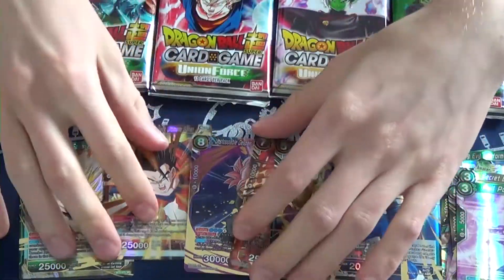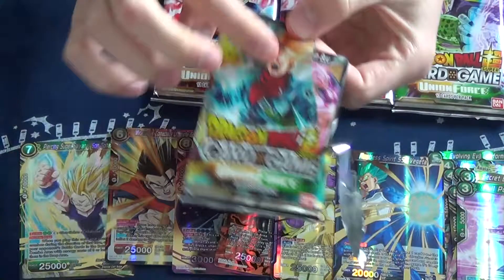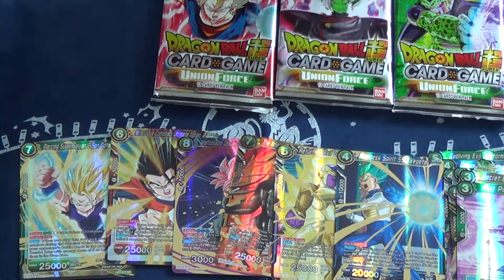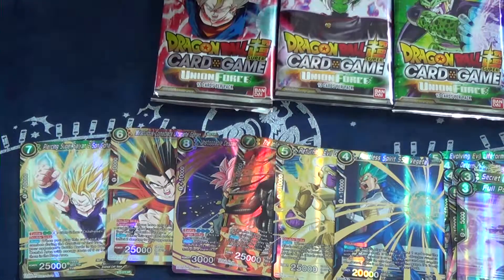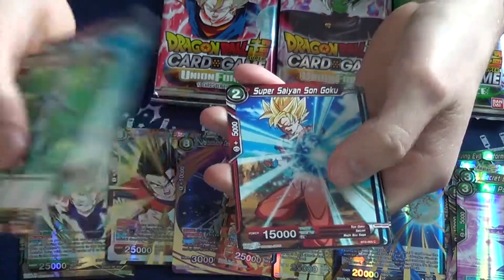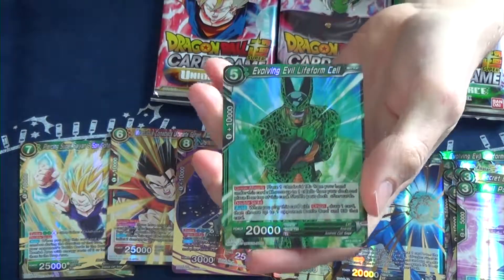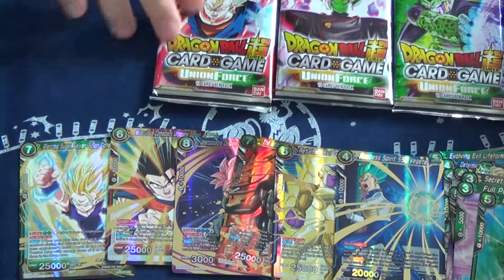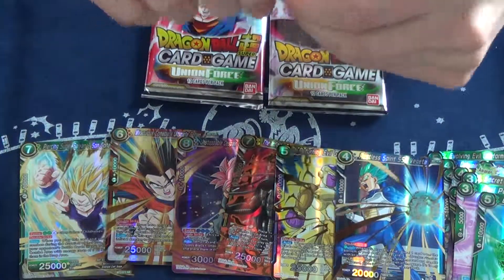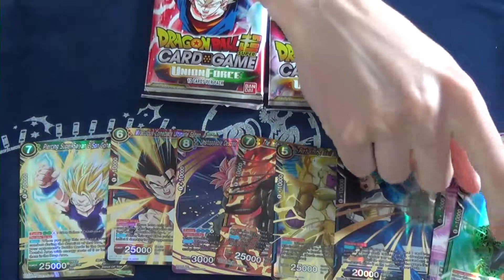And then these are the last four packs. Let's go with Trunks. I'm not quite sure what this transformation is — he has Super Saiyan 2 but then he has like the God aura as well, somewhat. Really strange, not sure what they were going with. An Infinite Cooler. And another Evolving Life Form Cell, which is Semi-Perfect Cell.